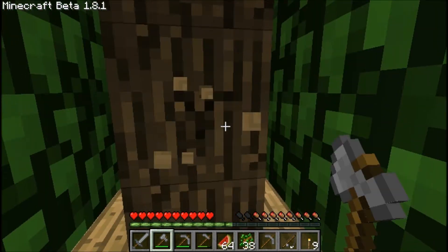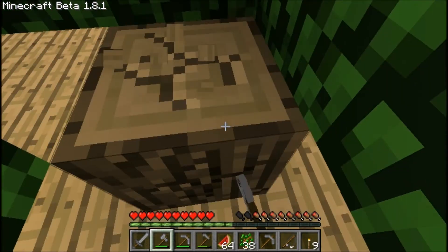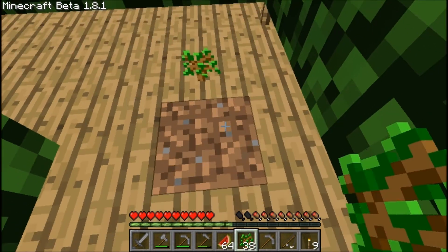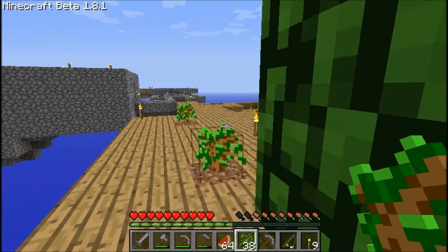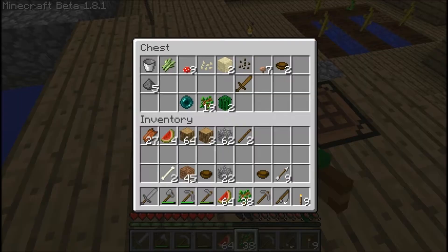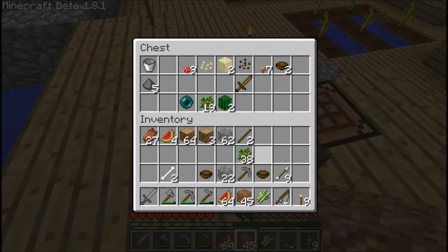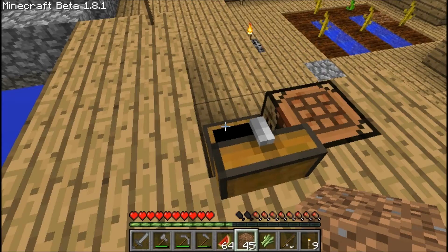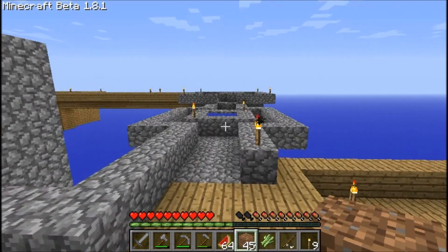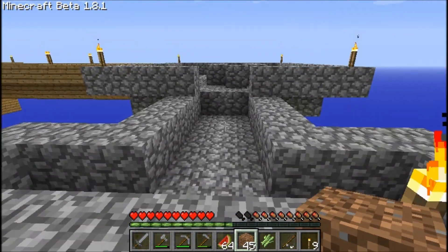Everything in the Skyblock is moving along. We've got a constant supply of melons and wood. Now we're going to go and get ourselves some sugar cane, which I'm not sure why I have yet to do this challenge, because it's not that difficult. What I want to do is place it around the lake, make the lake look a little more lake-like and less like a pool. Let's go do that.